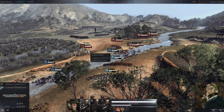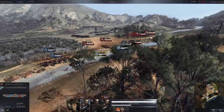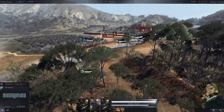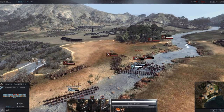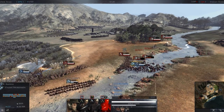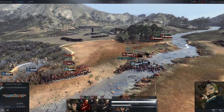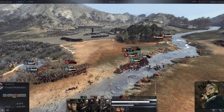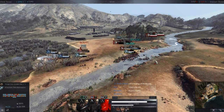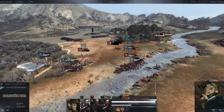We need to get rid of this artillery here. This guy's not paying attention to his units at all. Let's go ahead and hit parry here — that'll keep these units a little bit better at what they're doing.